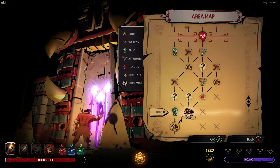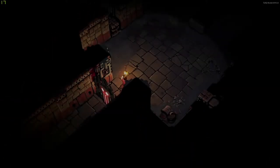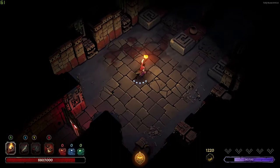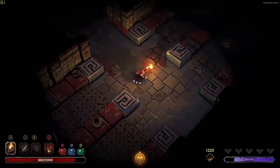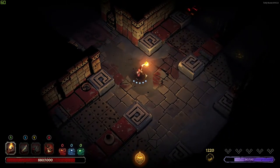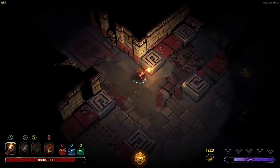I could get a relic here or I could go for more gold. Let's go for the relic — I don't know what the mystery is, but I think we've got enough cash to get some relics and we might be able to get some other stuff as well. I don't want to go that way because that's going to cut me off.